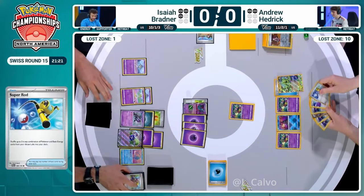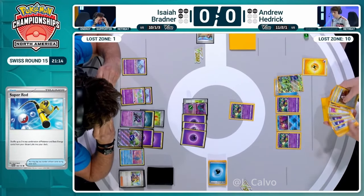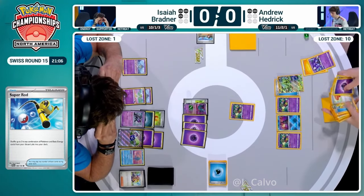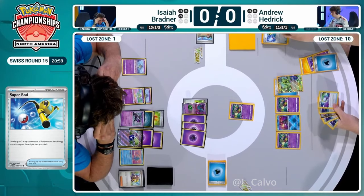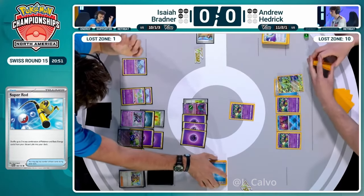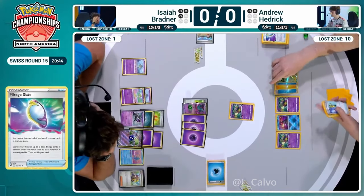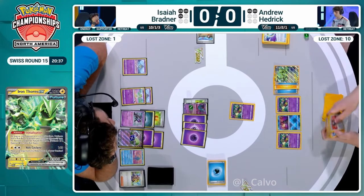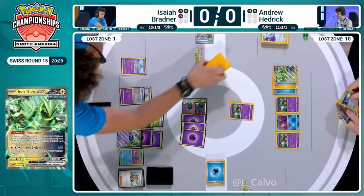That's phenomenal - the Super Rod being the most critical of the bunch because most of our energy are in the discard pile. Iron Hands does take quite a few, and Andrew has been forced to use Concealed Cards for draw throughout the majority of the game with this frustrating Flutter Mane making life more awkward. So this is a great sequence for Andrew. I don't think we have any ball search but we're just going to get the Sableye back in as an option, and then immediately gets this Vault Cyclone powered up with Iron Hands EX to finish off this Flutter Mane.